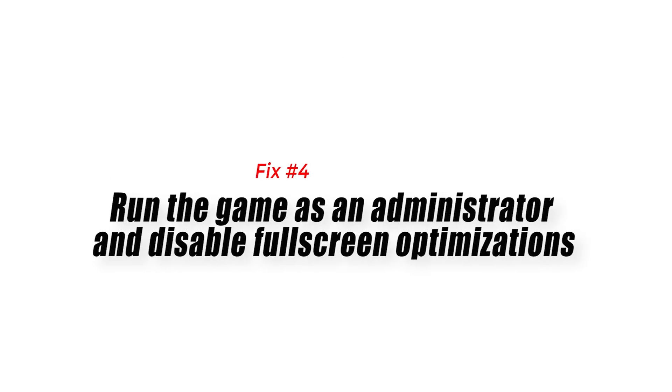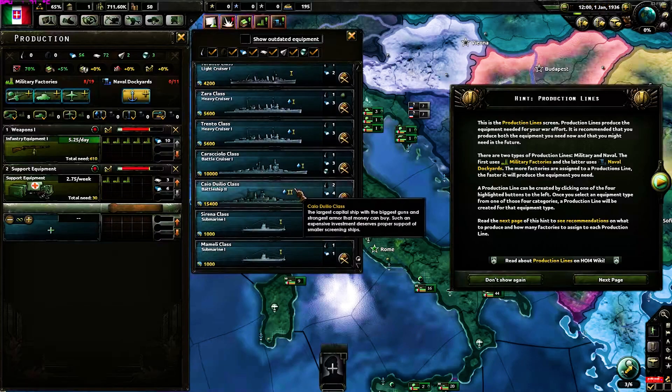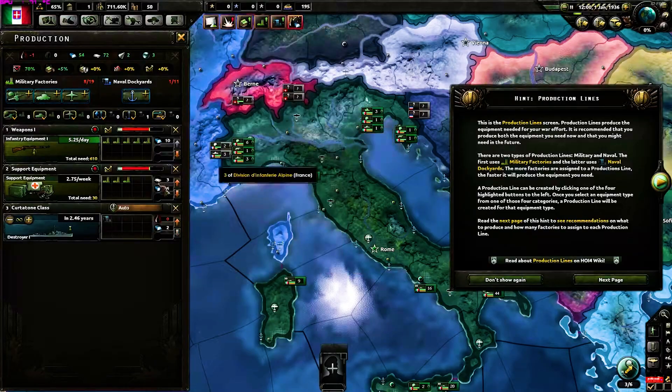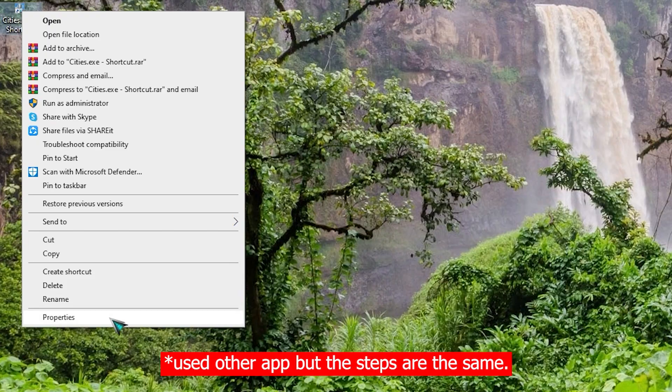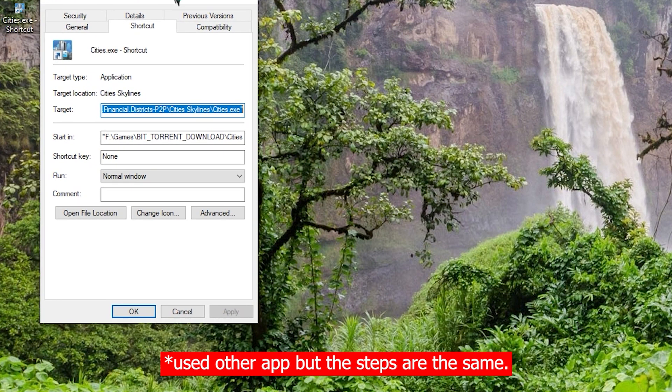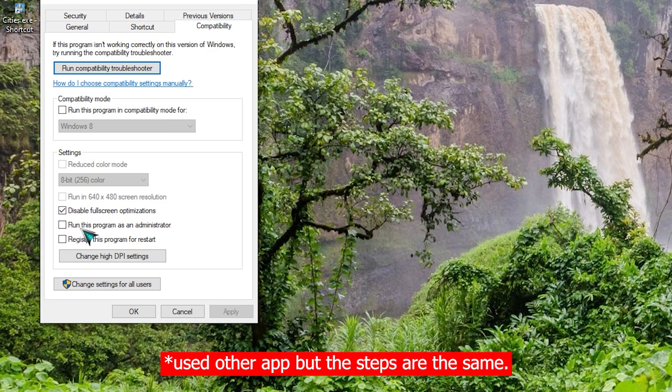Fix 4: Run the game as an administrator and disable full screen optimizations. There's a possibility that the game is crashing because it is unable to access certain Windows components and files. To allow Hearts of Iron IV access to these files, you need to run the game as an administrator.